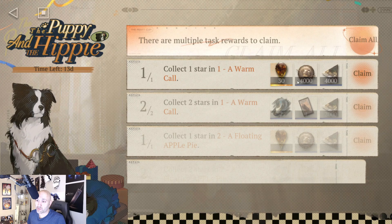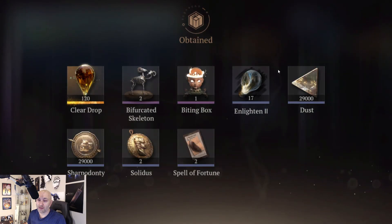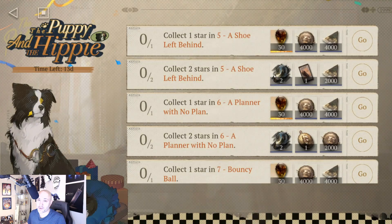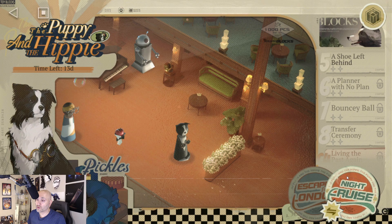That is the first video for the Puppy and the Hippie — that should give you guys all the rewards. Let's claim all — there's 120 nice i2 stuff, some side cube things, dust, resonance solidus, spell of fortune. And of course you've got to do the Night Cruise, which I'll do in a different video very shortly.